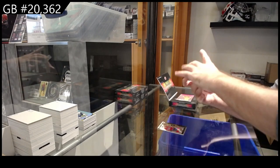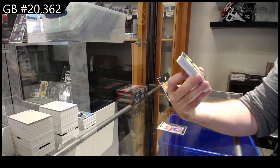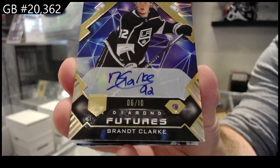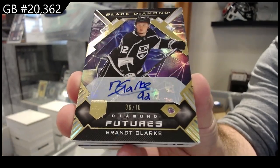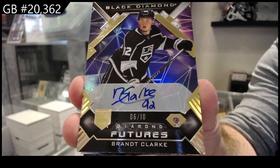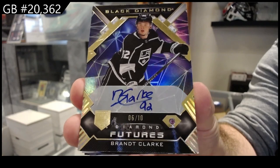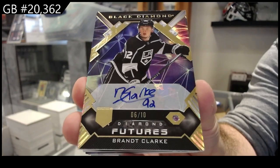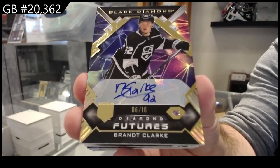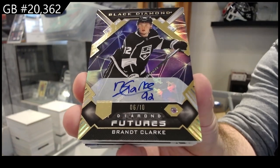We've got a Diamond Futures Autograph Diamond — Brant Clark — six of ten. Brant Clark Diamond. I feel like the diamond's not really focused on right there; I feel like the placement could have been a bit better. But monster card — six of ten, Brant Clark.